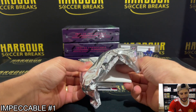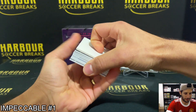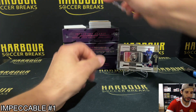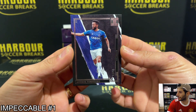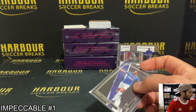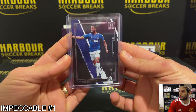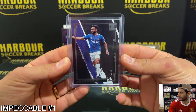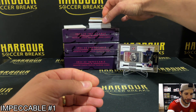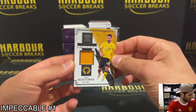All right, this is all side down. I'm gonna keep it back. We start off with Andros Townsend, 12 of 55, going to the Everton others. Nice looking base cards. Up next we have Joe Matino impeccable materials, 3 of 99.